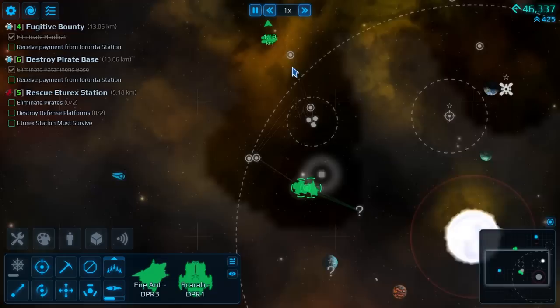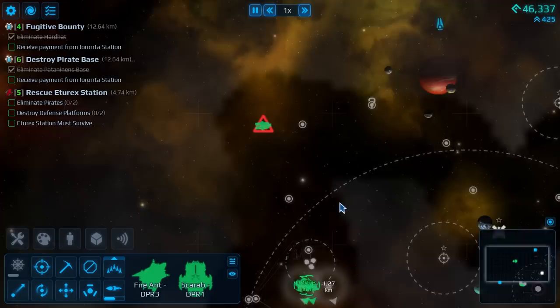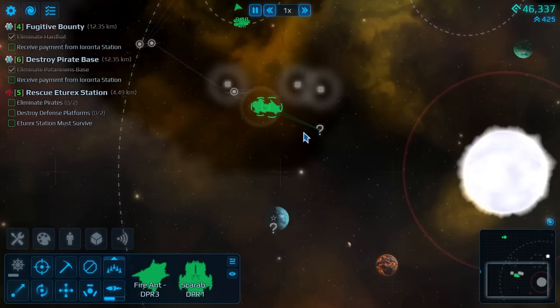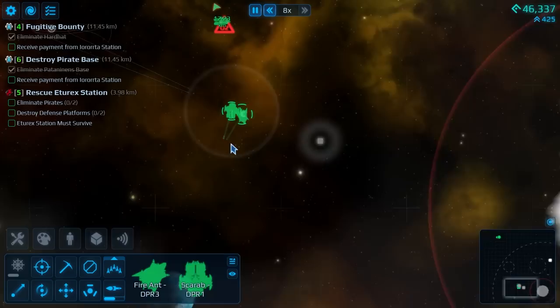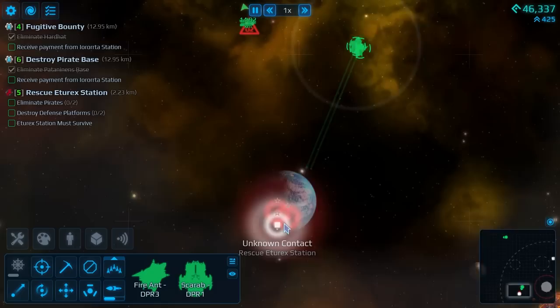We are getting ever closer to the station we're meant to protect — hopefully they're doing okay. Dapper 2 is little by little pulling apart this station. At this point I don't think we're actually storing any plates since we've already got a cargo hull full of them — not really a high priority. But little by little we're completing a bunch of bounties that we haven't even taken yet, so hopefully we'll have a bunch of things to hand in once we get there. That is a carbon asteroid — let's mark that one as well.